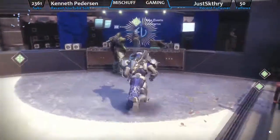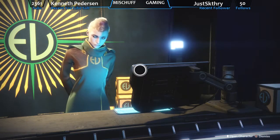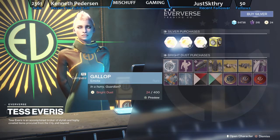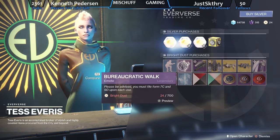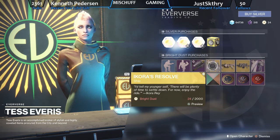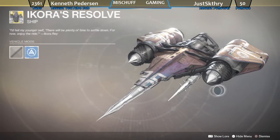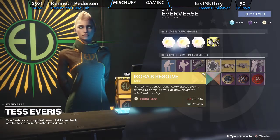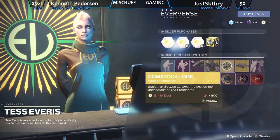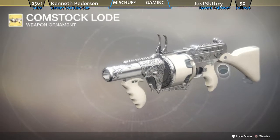Next stop in the Tour of the Tower is Tess Everest. We're going to see what she's got in the Eververse store this week. The two new emotes: we've got Gallop and we've got the Bureaucratic Walk. Then for Exotics, we've got Ikora's Resolve. I've never even seen what this ship looks like — I like that ship, that's a pretty nice looking ship. How much do these things cost? 2,000 Bright Dust. Then your Ornaments — we've got the one for the Prospector. We'll take a quick look at that. I think it just makes it look all ornamented out in white. Yes, it does.